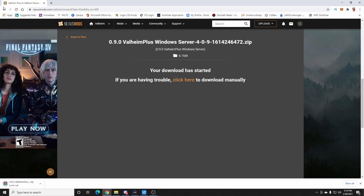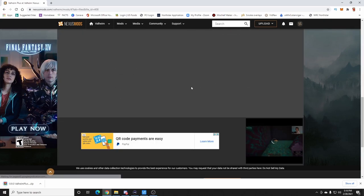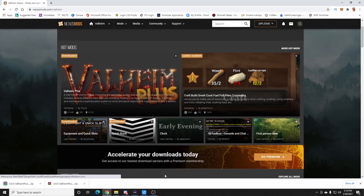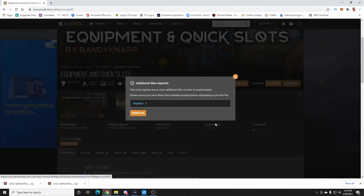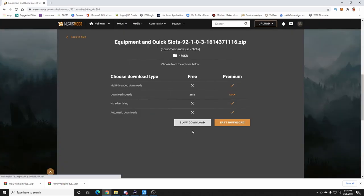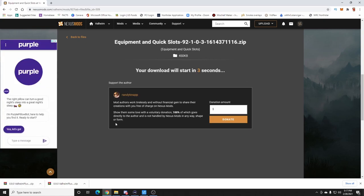Download the server file, then go back and download the client file as well. Also download the Equipment and Quick Slots mod — any other mod you want will work the same way. It will tell you it requires BepInEx, but since we already installed Valheim Plus, we already have BepInEx. Go ahead and download it.